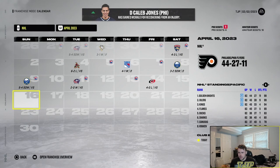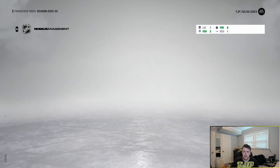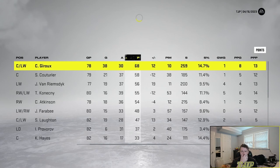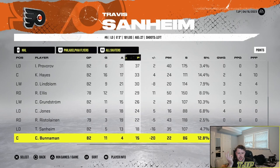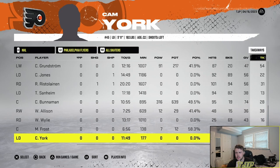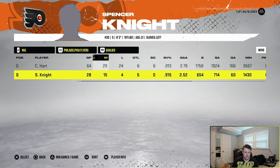Alright guys, end of the season — here are the points totals. We finished with 99 points ranked third, which is pretty much what I said we would be — between three and five. I'll take that for sure. Giroux with 68 points leading the team, 58 for Couturier, Van Rimsdick with 56, Konechny 55, Atkinson 54. The team was pretty good. The bottom and defense is a little scary — I'm seeing some minuses, a little worried. We lost a lot of close games this year. Hart and Knight — not too bad.